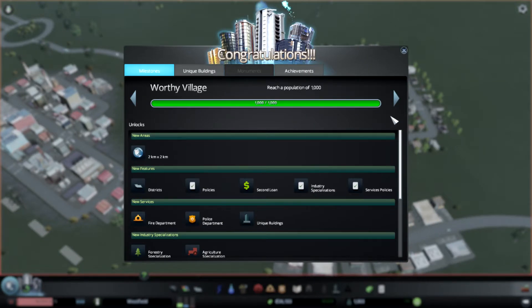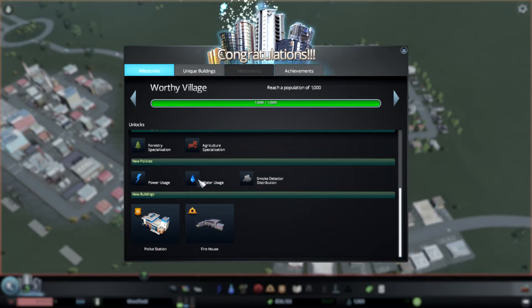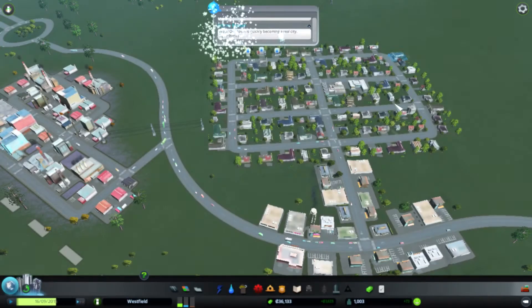We've got 963 — nearly a thousand people — living within these eight or so roads, and traffic is building up. We've reached a population of 1,000! This allows us to unlock more pieces of land to expand upon, as well as districts, policies, loans, industry specialization, services policies, fire department, police department, unique buildings, forestry and agriculture specialization. New buildings include a police station and a firehouse.